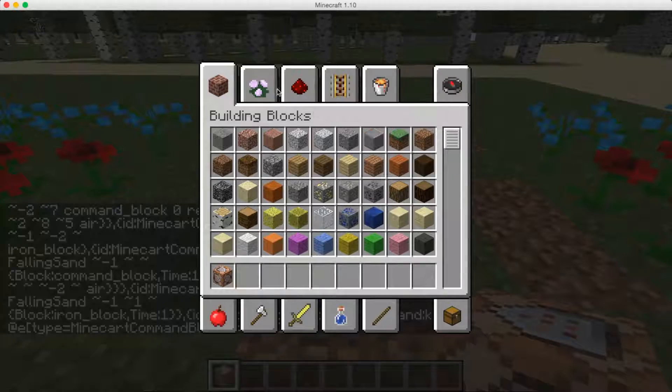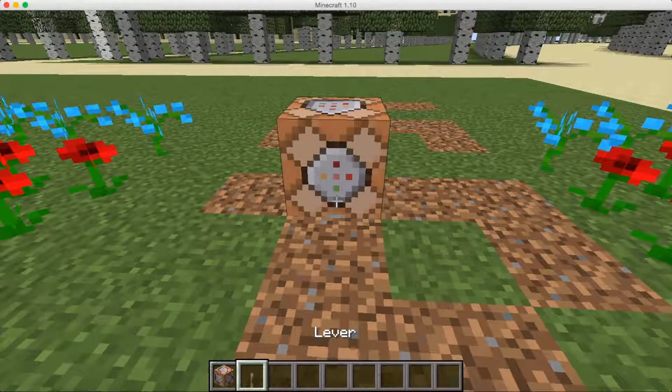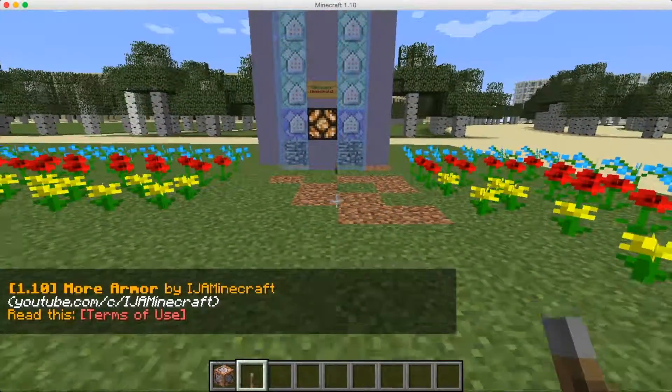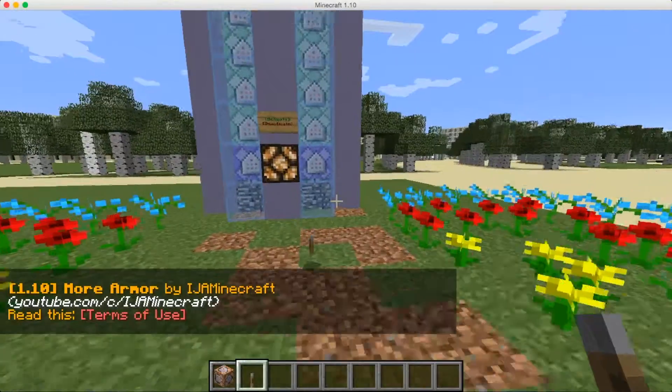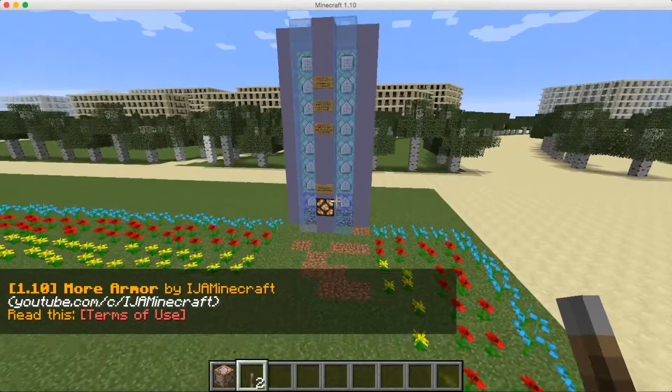Then you're going to activate this command block with some sort of piece of redstone. I do a different one every time — let's go with the lever today. You can right-click it, stand back just a bit, and there you go. The command appears in a big box and it says '1.10 More Armor by ajminecraft.'